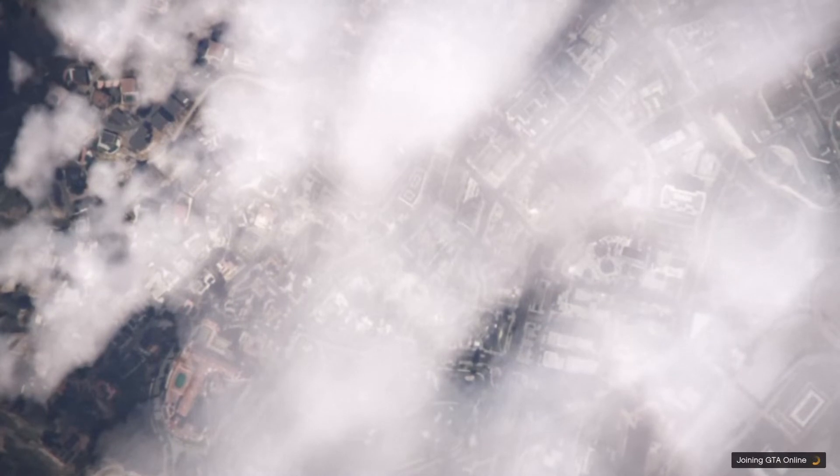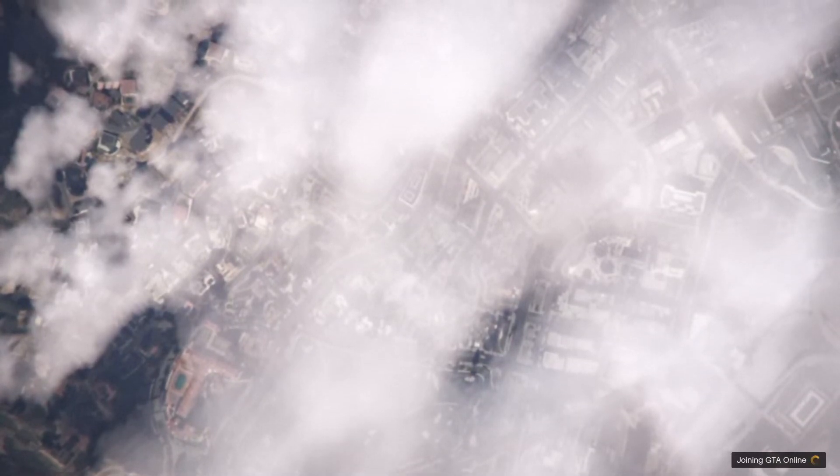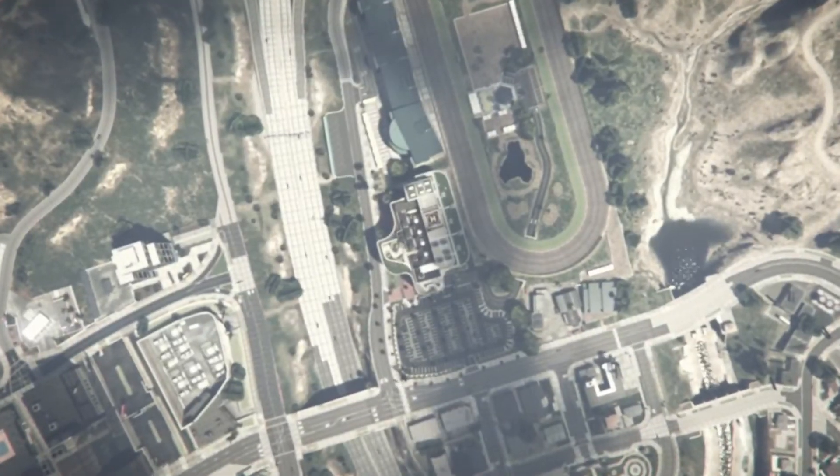That is the part where people get stuck — I broke it down step by step. I will link the other video in the description so you can check that out. It works and it still works right now — it is not patched. You're getting anywhere from 1.3 to 1.7 million dollars per every three minutes, depending on how you have your last three properties set up for your first and second character.